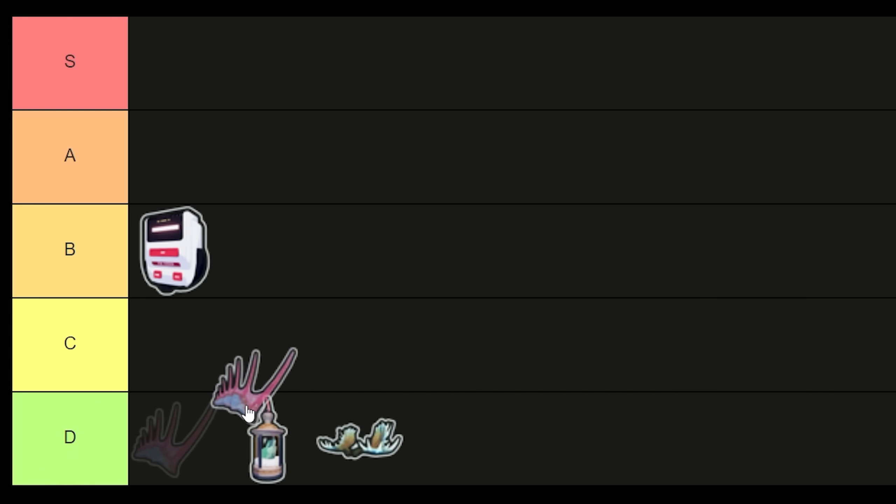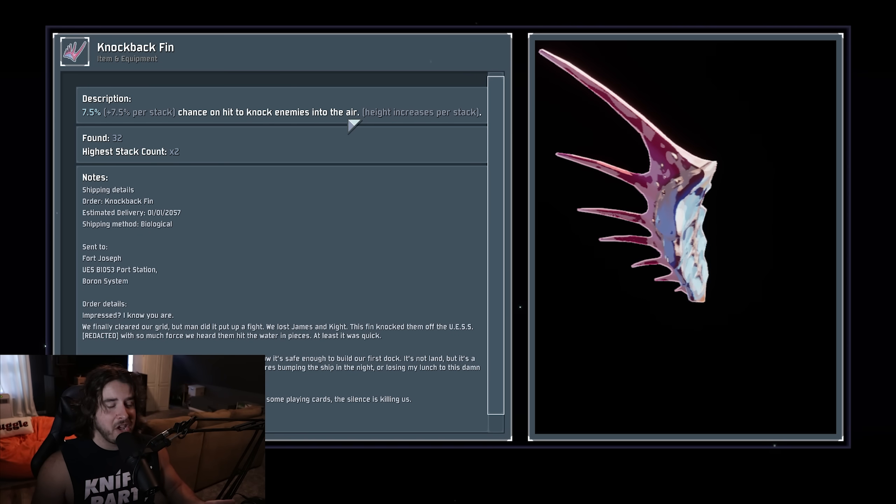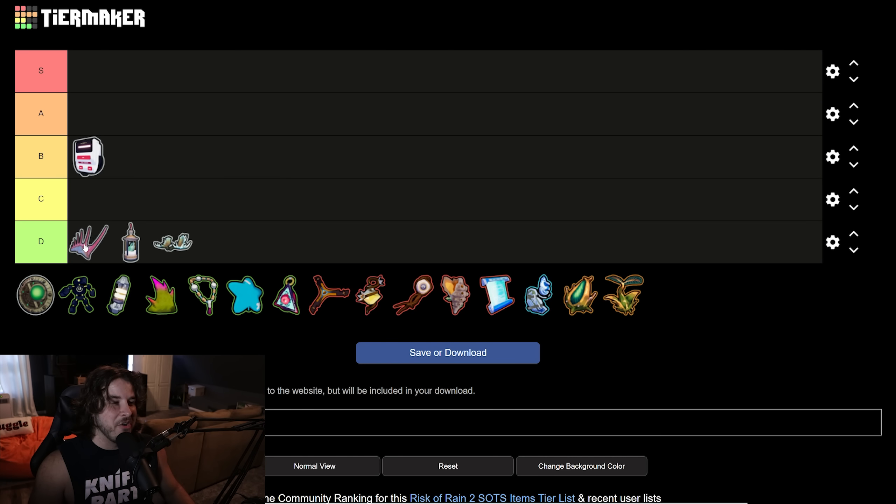The Knockback Fin is also going to be a D tier item. It's called knockback but it actually knocks enemies up into the air, which is kind of interesting. It's a chance on hit to knock enemies into the air and it doesn't even stun them, so they can still attack you as normal. There is zero synergy with this item and every other item in the game. Maybe if you print 50 stacks you launch a beetle into the stratosphere and he comes down and takes fall damage — but most enemies you'd want to do that to either can't be knocked up like bosses, or are already flying like a Greater Wisp. Knockback Fin is so incredibly bad — D tier for sure.